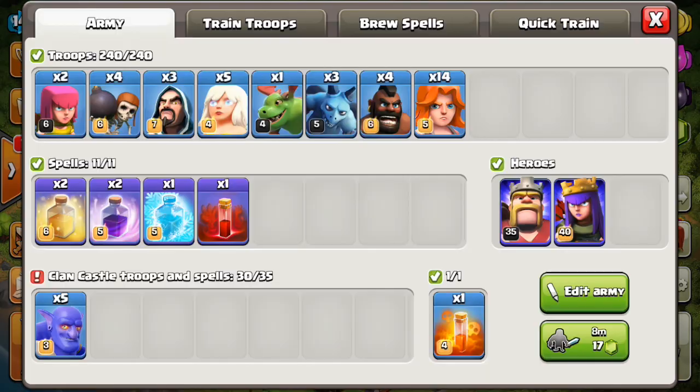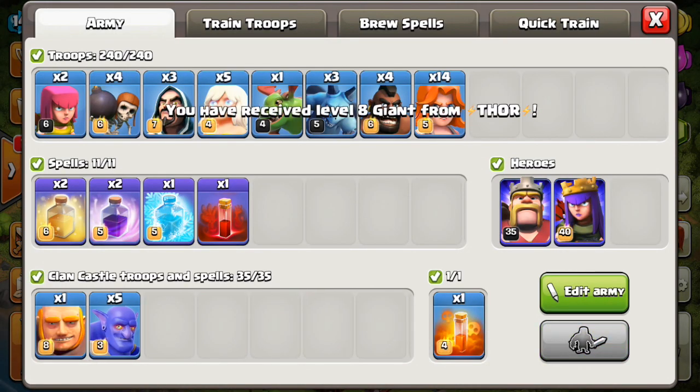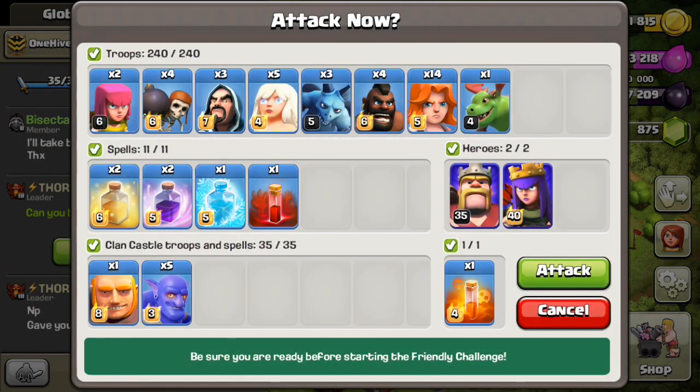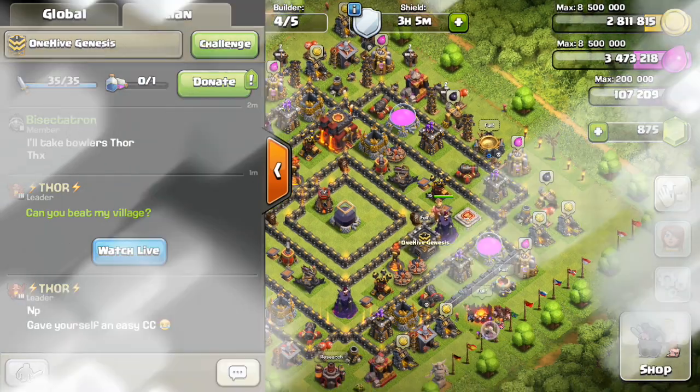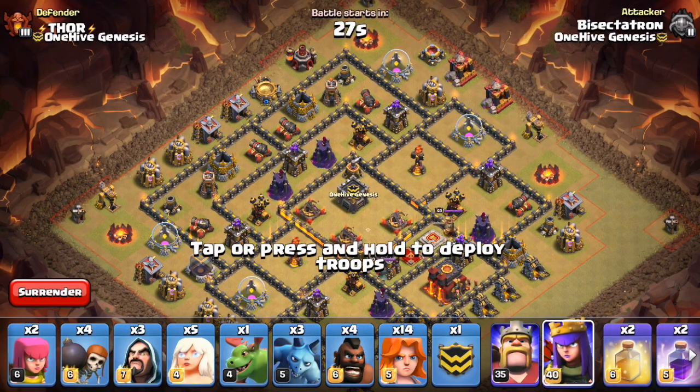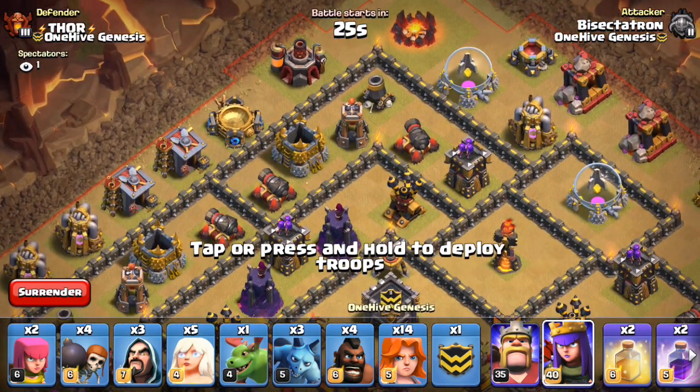Okay, I think everything is ready to go. Let's see if we can take out this base. Got the giant plant and we're all set here. We have Valks in the CC - I was the only one on to donate, actually. So in a way it's kind of like a partial cleanup attack. Let's see if we can stick to the plan and get this thing taken care of.